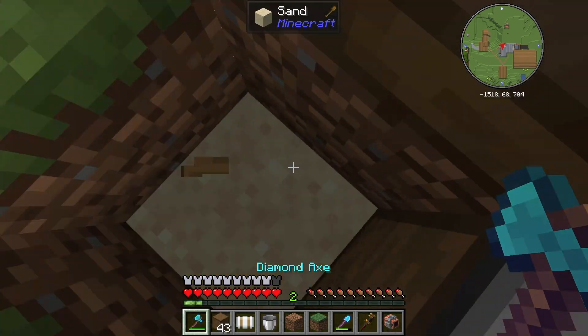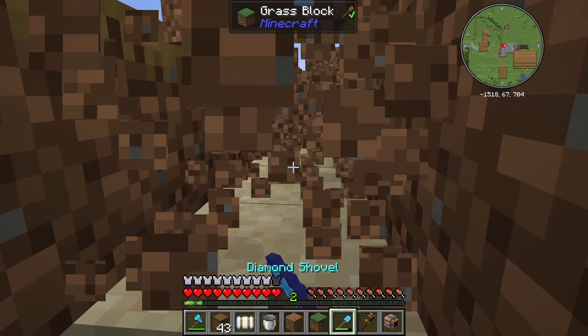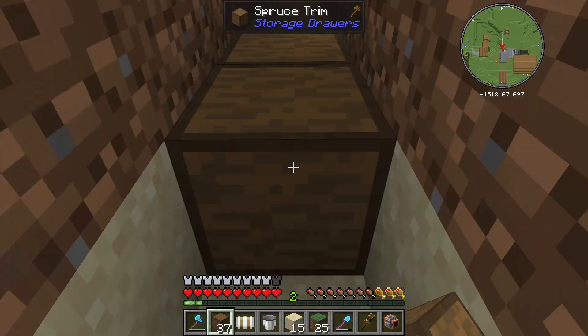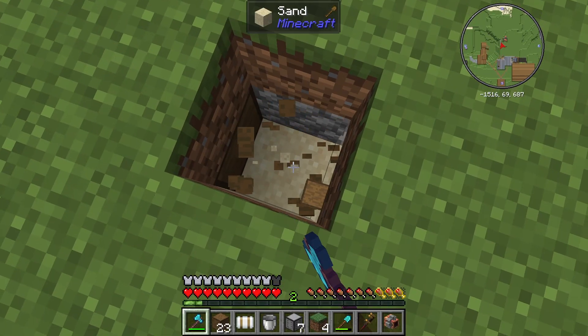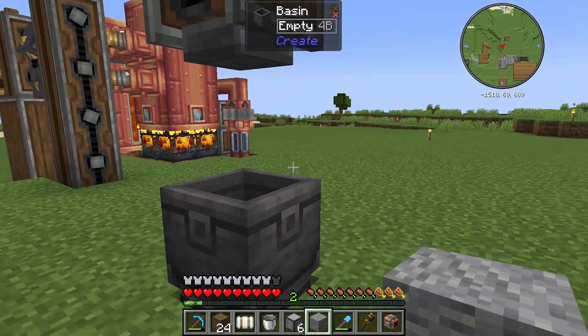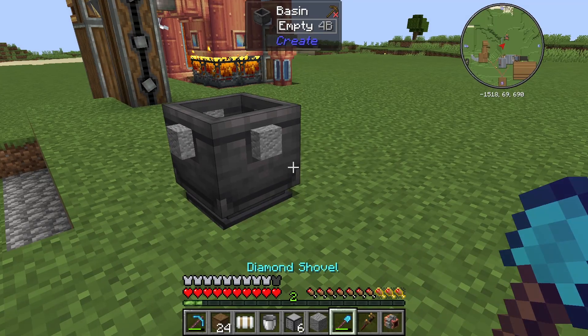Going down further, we're just going to dig a trench along here and bring our trims along and cover it up again. Then this one we're just going to swap out for a drawer controller slave. Before I do anything else I want to make sure this is only going to output andesite — and there it is, it's now filtered to do that.